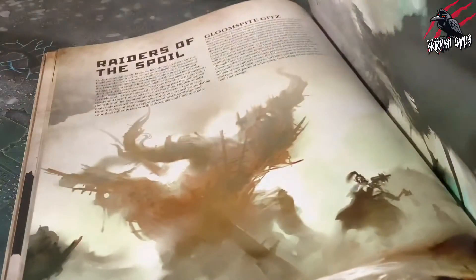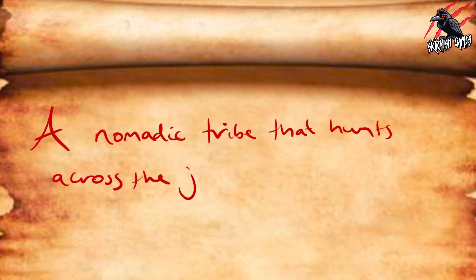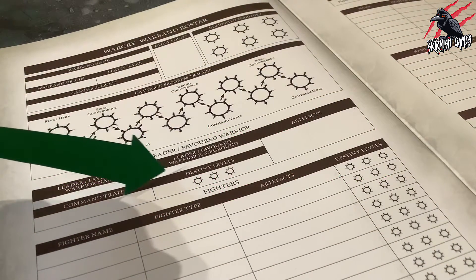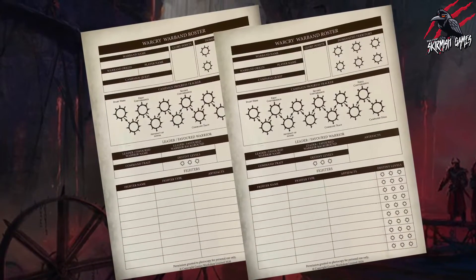I think it's a great idea for the name to reflect the background of your Warband, and spending the time to write a few lines or a paragraph or two about their background and their motivations is a great way to start the narrative and build your Warband's character. You'll see how I do this when we look at the Beasts of Chaos and create their Warcry Warband roster. The Warband roster has space for 1 leader or a favoured warrior and 10 fighters. For a full 20 strong Warband, you'll need 2 copies of this page.